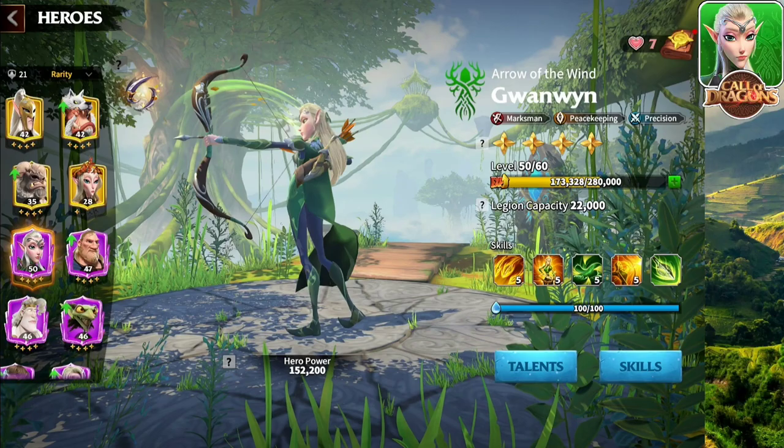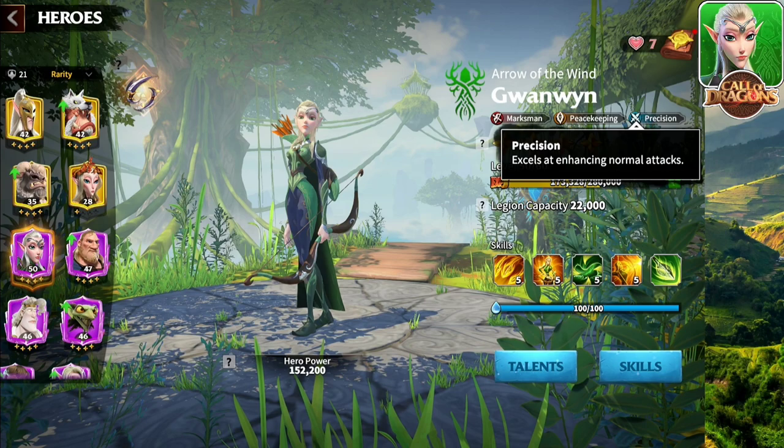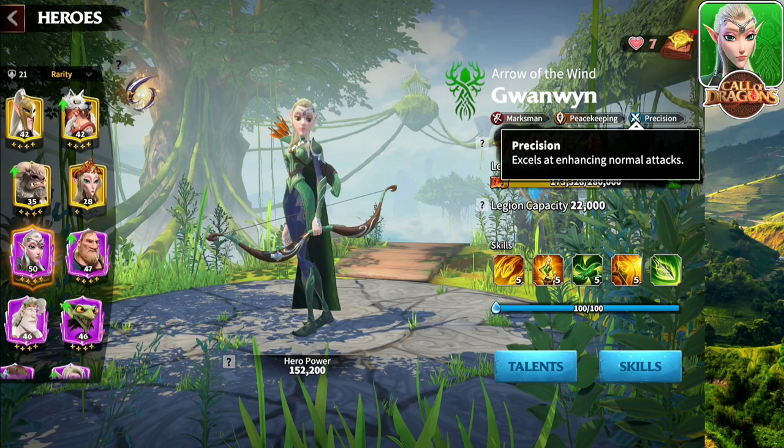Let us do a quick overview of GuanWin before we get into all the talent trees. GuanWin is of marksman, peacekeeping and precision. GuanWin just takes the marksman units to the next level. The archers in Call of Dragons have the highest attack damage, and GuanWin just takes them to the next level.